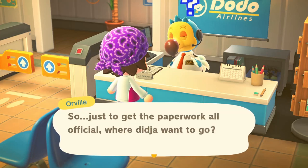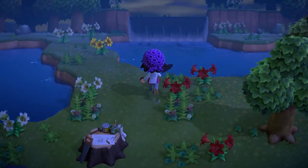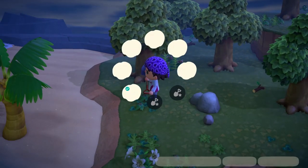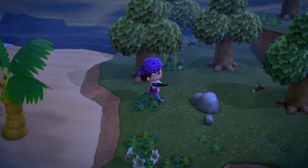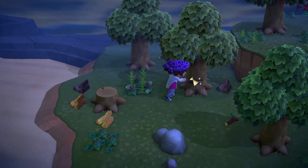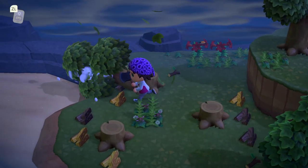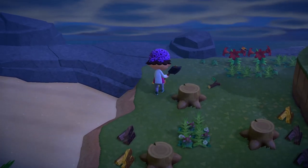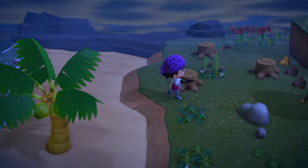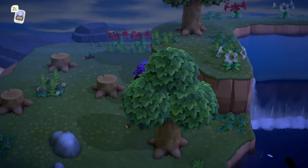Hopefully this will be very easy. Alright, this is a good start. Now normally what you have to do is you have to clear out the entire island. That means chopping down everything. So we're gonna go ahead and get started on this — just chopping it all down. You want to clear off everything on the island. I'm not sure if rocks are included, but I don't think they are.